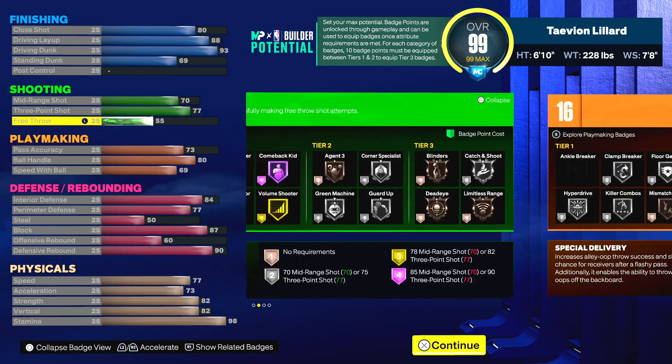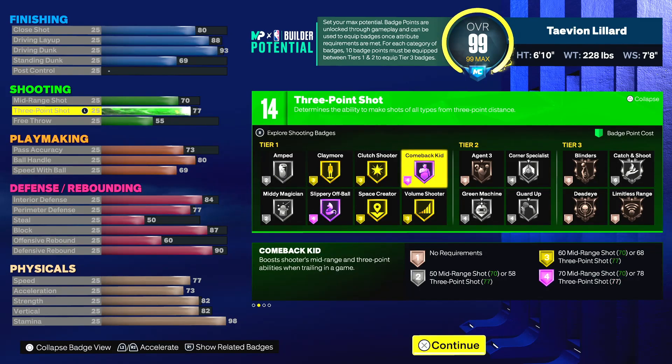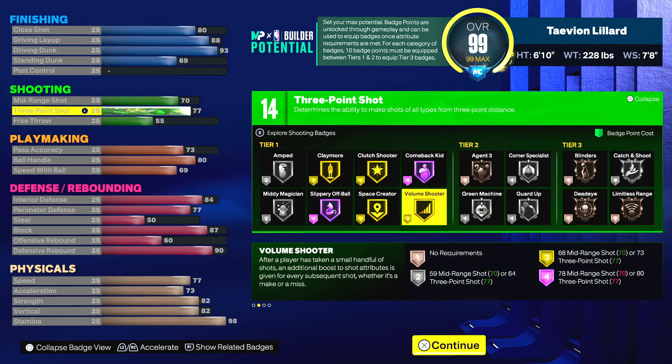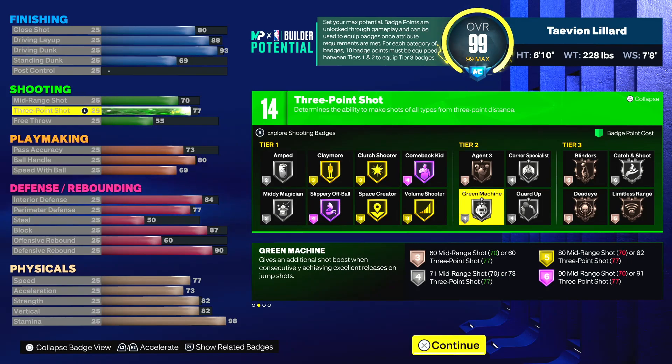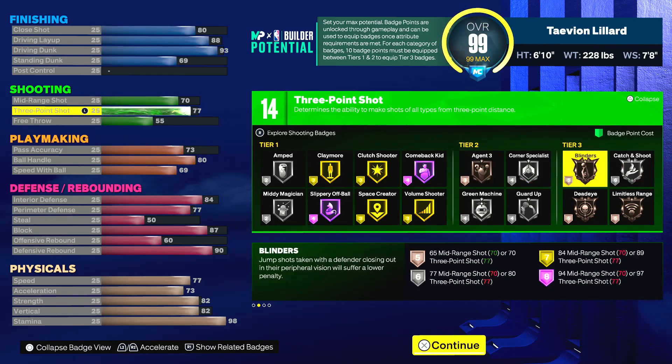You can still throw up alley-oops. For shooting you get a 77 open shot three and a 70 mid-range. You can green very consistently with a 77 open shot three. You only get 14 shooting badges, but with the plus-four badge upgrades you can equip shooting. Most importantly get green machine, corner specialist, and with the plus-one badge upgrade you can get catch and shoot too.